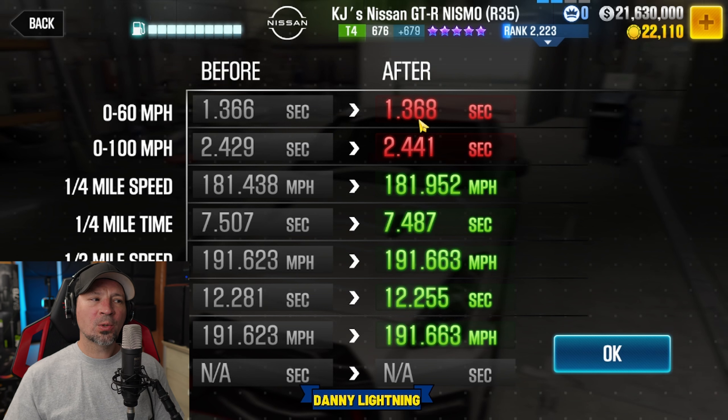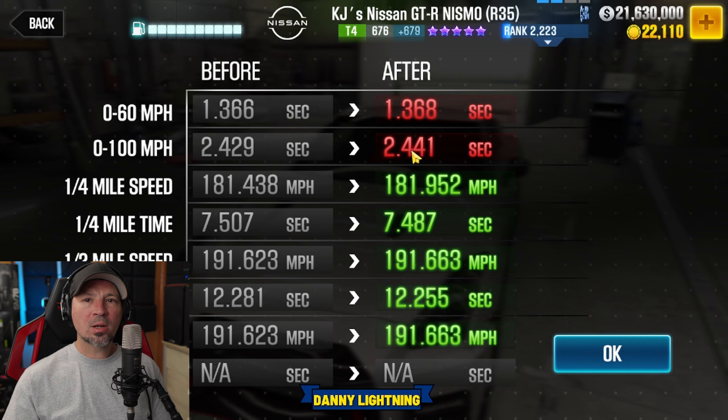Hey, what's up everyone? Danny Lyna back today. We're checking out KJ's Nissan GTR Nismo boss car. We're going to do a review, a shift pattern and tune on this car. And what the heck just happened here? That's the wrong car. This is one of the slowest tier 4 cars in the game — there's only 12 cars slower than this one when it comes to tier 4.